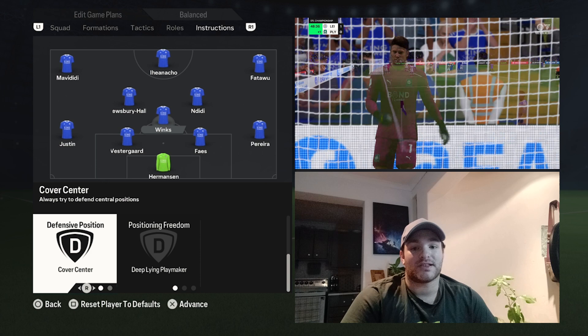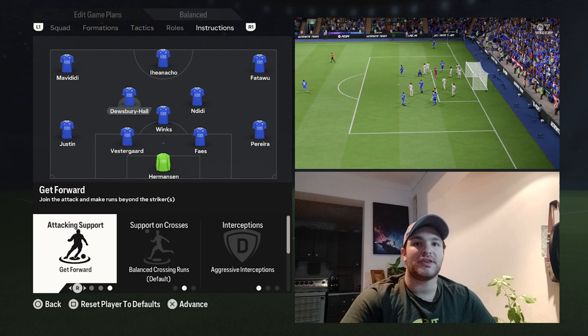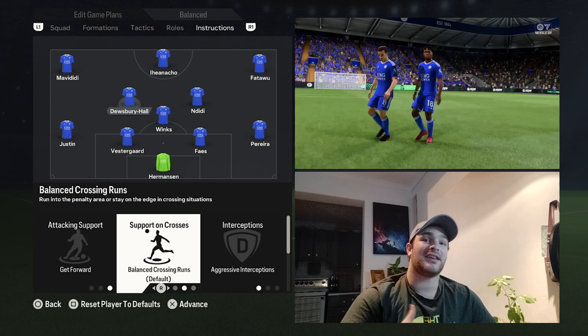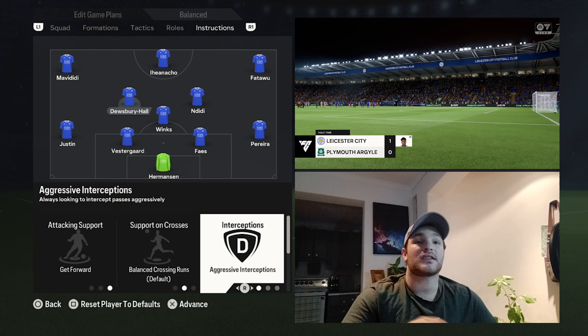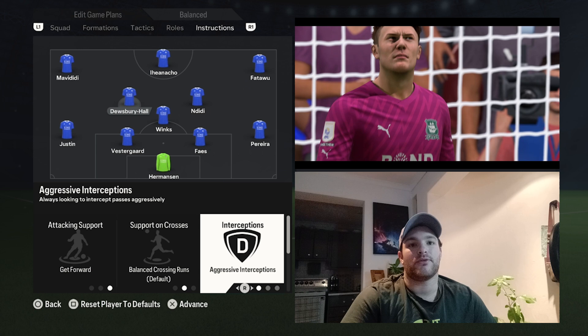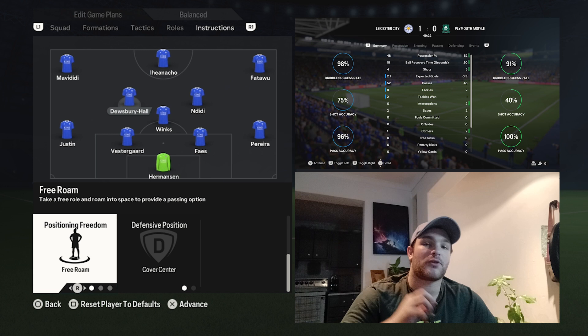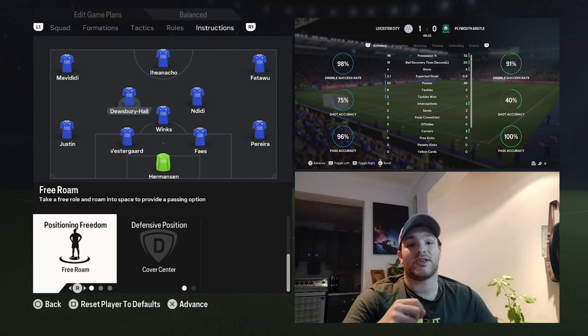Onto the two number 8s. Dewsbury-Hall is the more attacking of the two — set to get forward with a balanced approach for getting into the box or staying on the edge of the area. Interceptions are set to aggressive, consistently harrying the opposition's back line and midfield to cause turnovers. Defensive positioning covers the center, and offensive positioning freedom is set to free roam, allowing him to pick out pockets of space in half spaces and draw out opposition players.